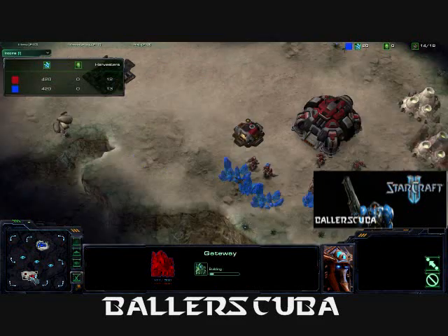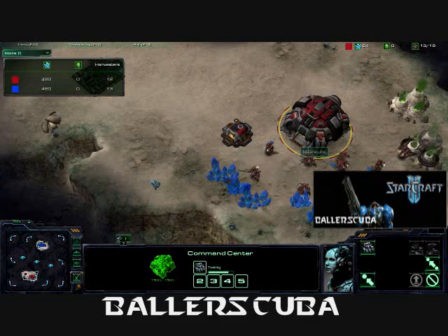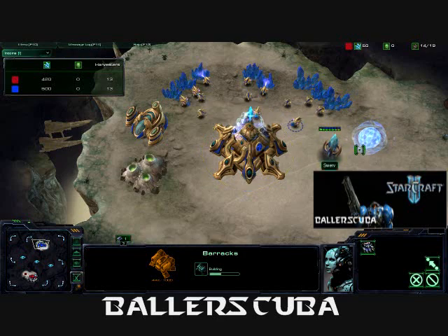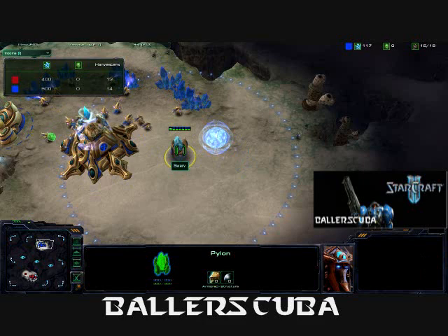It really counteracts any mules I may get, but as you can see, I can't get any mules until I get a barracks, which is why that barracks is going down. I do want that orbital command as soon as possible. He is warping in a gateway nearby his base.